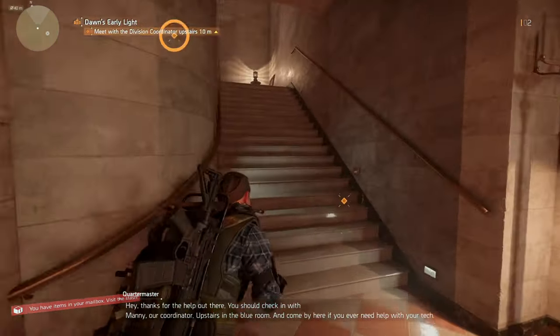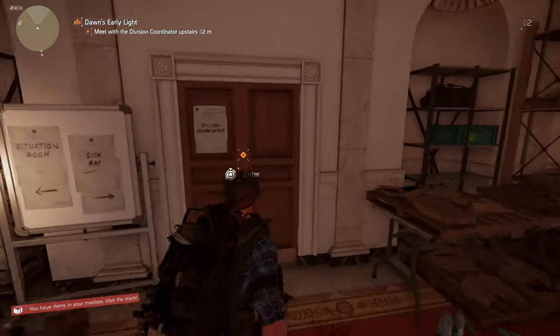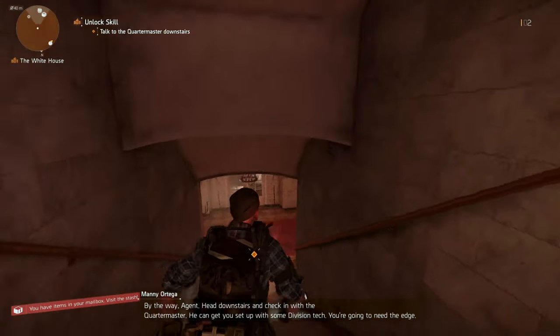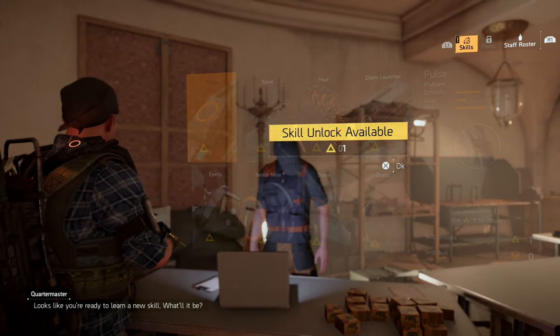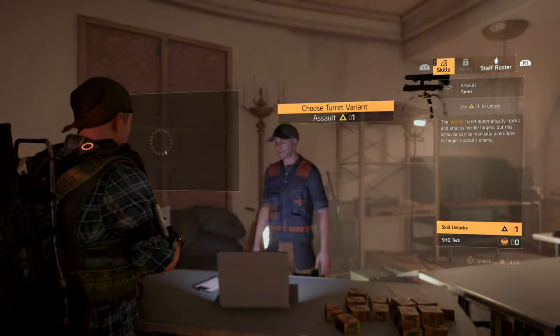We'll go through here and talk to the Division Coordinator. We talked to him — skip that. Now we're going to go to the Quartermaster. He can get you set up with some Division tech. It looks like you're ready to learn a new skill — just grab a skill, it doesn't matter which one.